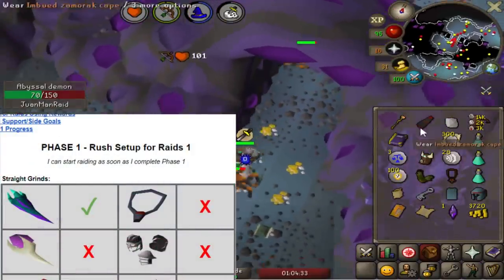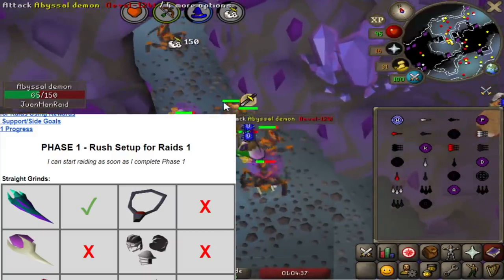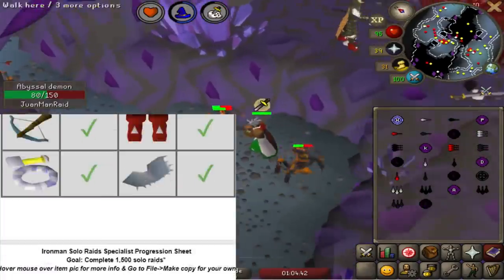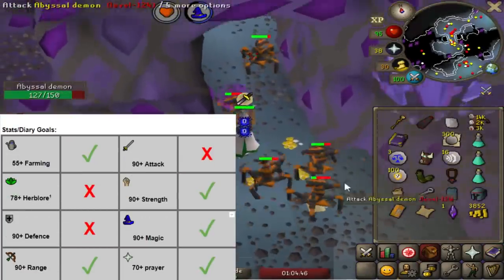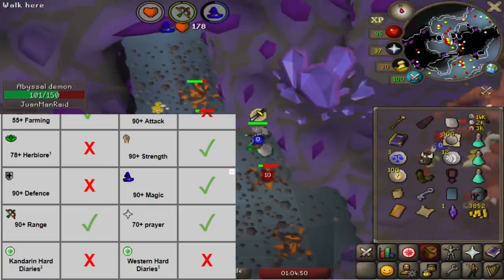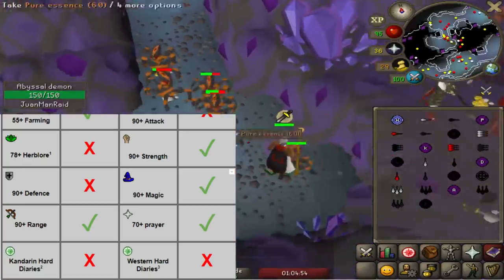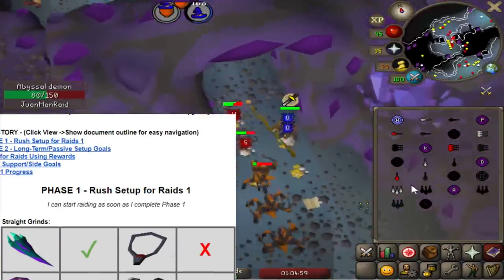On the screen you'll see a bunch of stuff that I needed to complete on Phase 1 that's still marked off: a Fury, a Magic Fang, the Void Set, we also have Ava's Assembler, and the Dragon Warhammer - probably going to be the longest grind. And a few skills like Herblore, 90 Attack and Defense, Kandarin Diaries, and Western Diaries. Once I get all those things done, we are ready to start raiding and get into Phase 2. That's going to be the fun stuff.